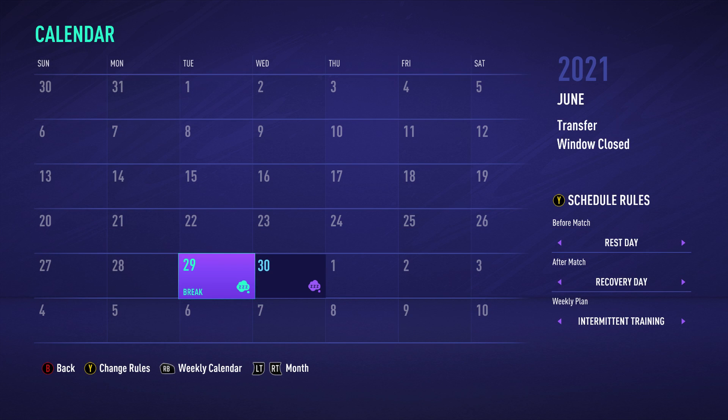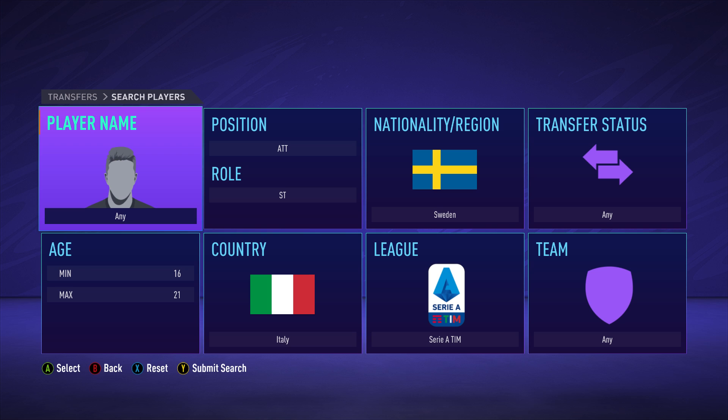Now that you've identified the type of regen you want to sign, I would recommend advancing to the final day of the season and creating a backup save. After you've done so, you can advance to the new season, head over to the transfer tab, and start inputting the categories that we know about the regen. If we use Ibrahimovic as an example, he'll be listed as a striker from Sweden and have an age range between 16 and 21. Regens will be imported into the same league as the retired player, or they'll be in the free agent section, so start with the same league. If you don't have any luck, try searching the free agents.